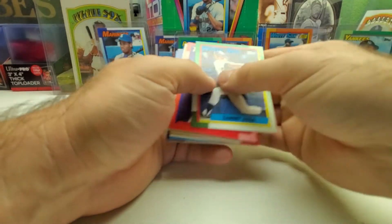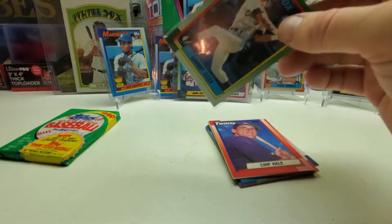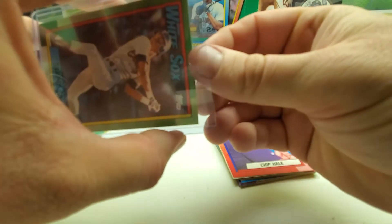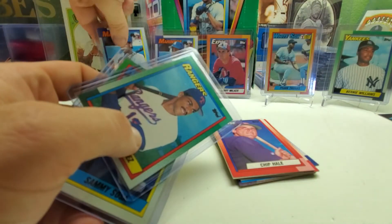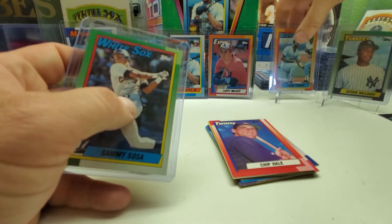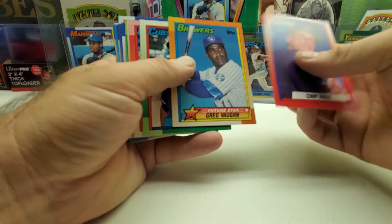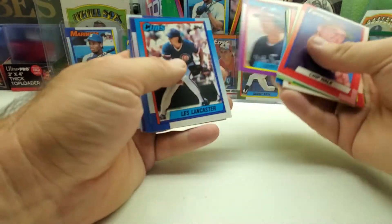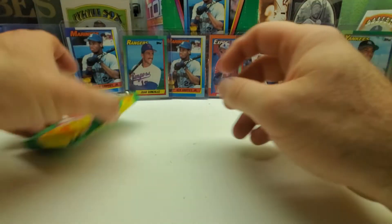So we hit every single big card and two Griffeys in this one — definitely a good wax box. Greg Vaughn Future Stars, Ron Grant, Jeff Russell, Dione Berryhill, Rick Dempsey. Art Howell is the last card of that pack. Last pack of the break, guys — last pack of stack four. Can we get anything really good in this last pack?